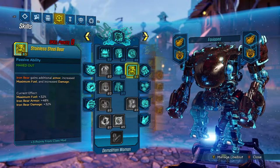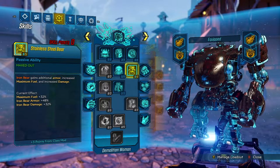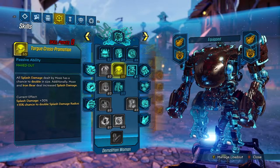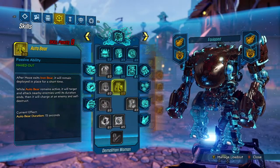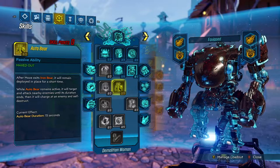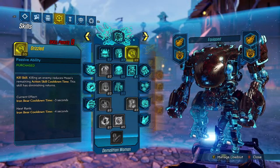If you don't have your class mod with Stainless Steel Bear, absolutely max this out with all your skill points because you need as much Stainless Steel Bear as possible. Torgue Cross-Promotion: all splash damage has a chance to double in size, and you do increased splash damage — it's amazing. Auto Bear is really good not only for the class mod interaction, but we get Iron Bear to stick around so we can go into Dakka Bear to get more damage and also get Grizzled procced, since kills while inside the turret count.